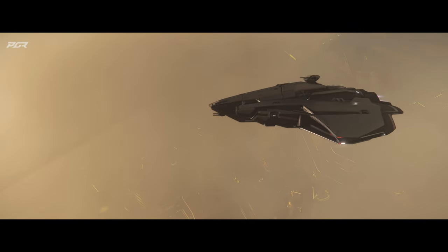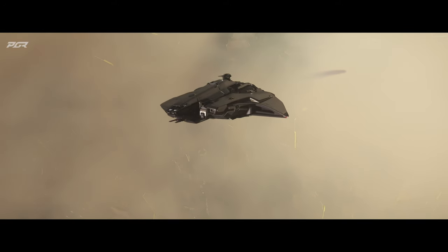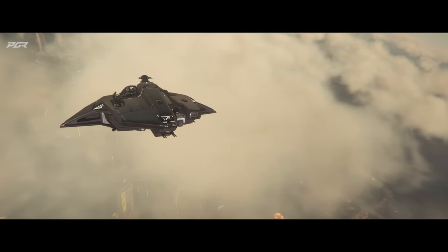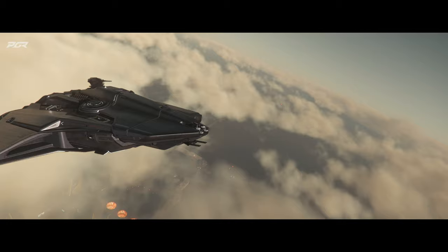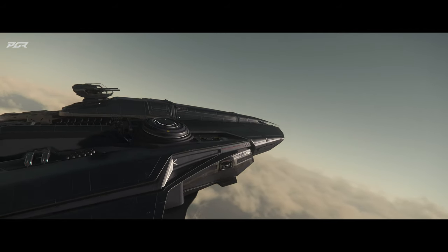I believe the Intrepid will be a similar size to the Cutter, but we'll have to see. The Intrepid seems like it's going to have a 10,000 quantum fuel tank. For comparison, the Cutter has a quantum capacity of 1,960. That's a massive difference — this thing might actually be an explorer.